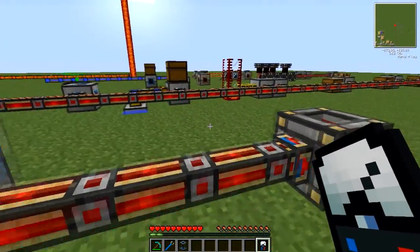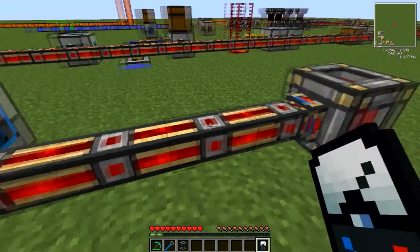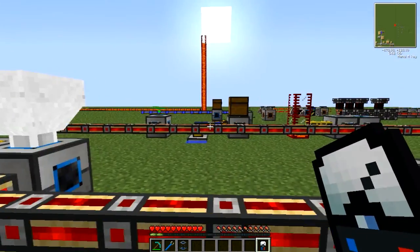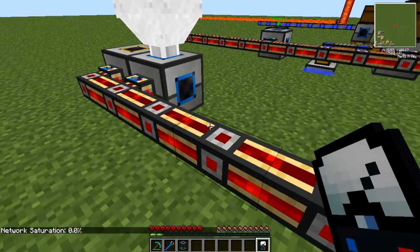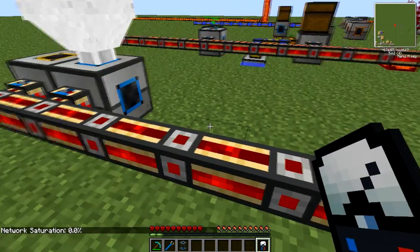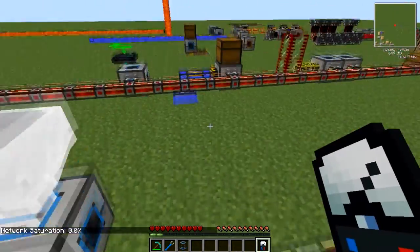The multimeter is used basically for measuring the amount of energy or liquids passing through either redstone conduit or liquid duct. Now if you right click on the conduit, you'll see in the bottom left that the saturation is 0.0%, which means there is no power running through this at the moment.